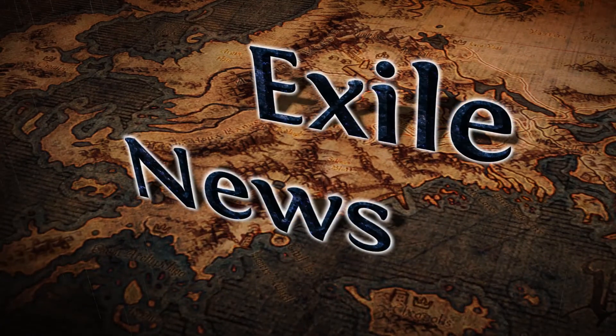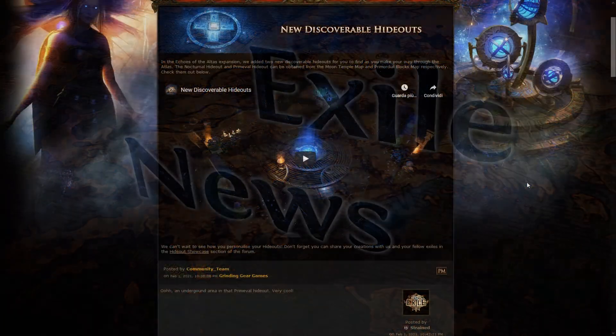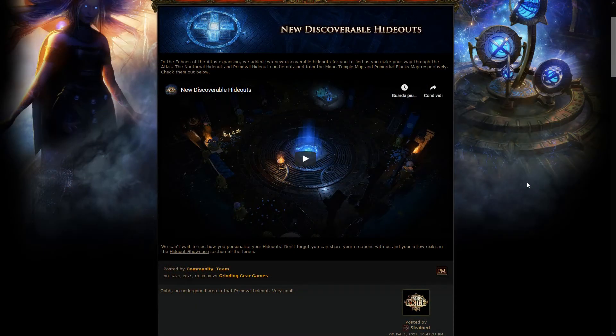Good day everyone and welcome to EXCEL NEWS, the wiki show that brings you all the important news and information on Path of Exile. The first news this week has been two new discoverable hideouts, and these are actually free-to-play discoverable hideouts, so that's really nice.